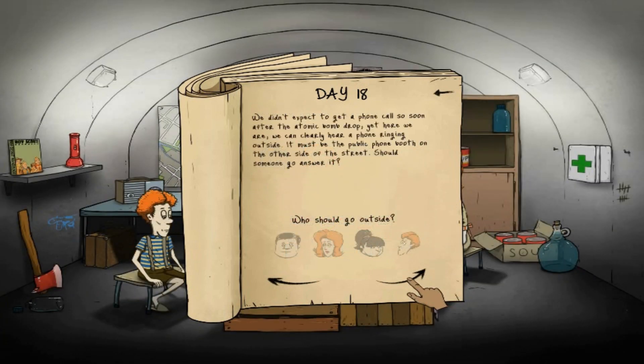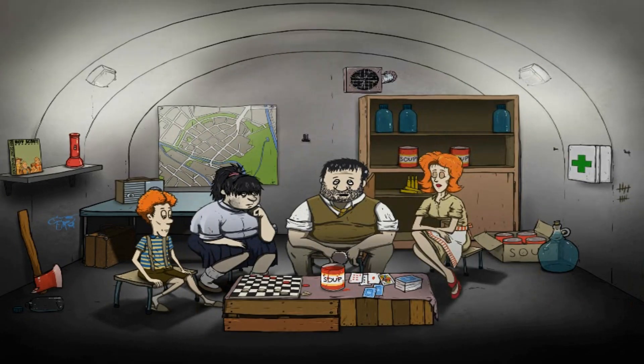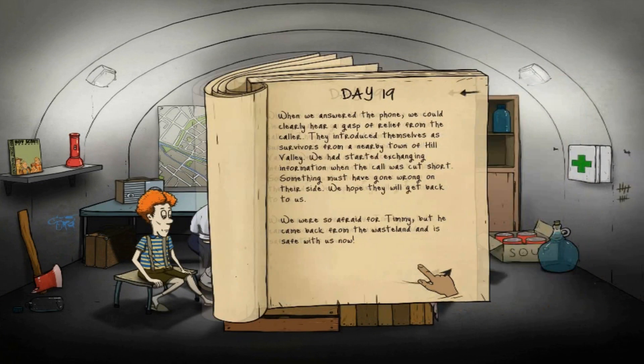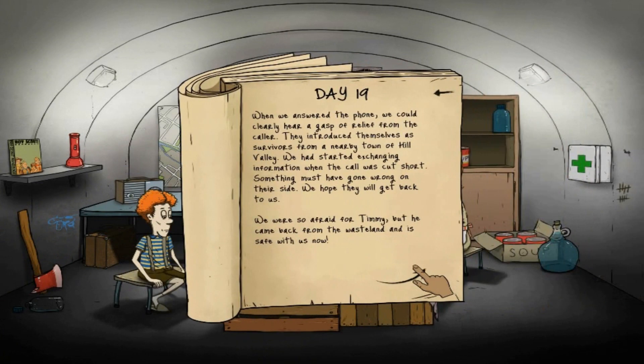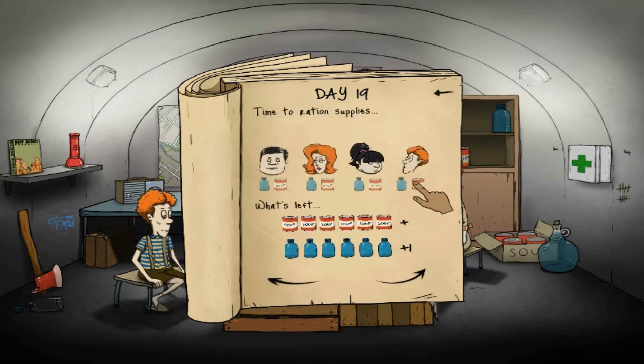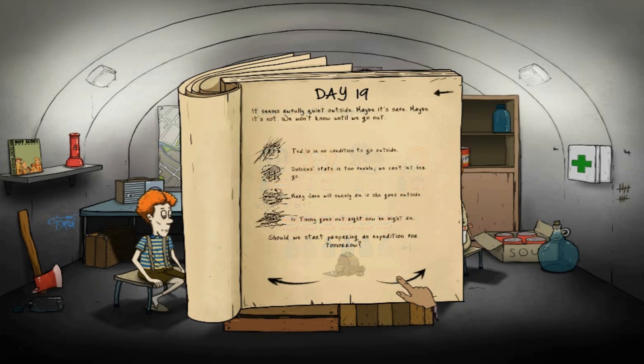Timmy needs some food. We didn't expect to get a phone call so soon after the atomic bomb drop, yet here we are - we hear a phone ringing outside at a public phone booth on the other side of the street. We send Timmy to answer it since he did nothing useful on his trip. When they answer the phone it was that event again - okay. Timmy came back to the wasteland safe, but he needs food again.